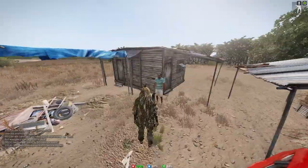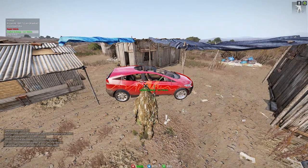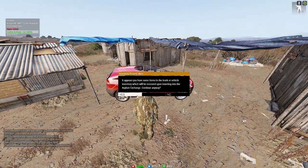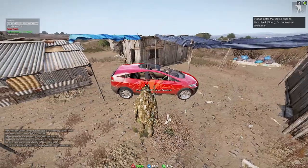First off, if you ever want to list a vehicle on the exchange, you just need to bring your vehicle close, and there's the exchange option right here. Just hit 'list vehicle' — it'll tell you if you have anything in your trunk. Just hit yes and then put the amount.